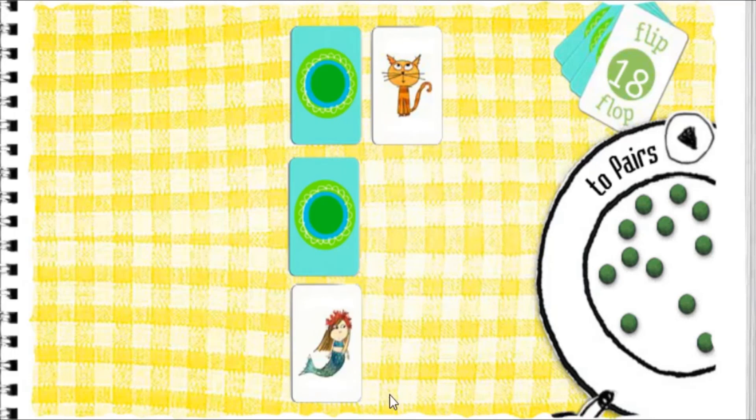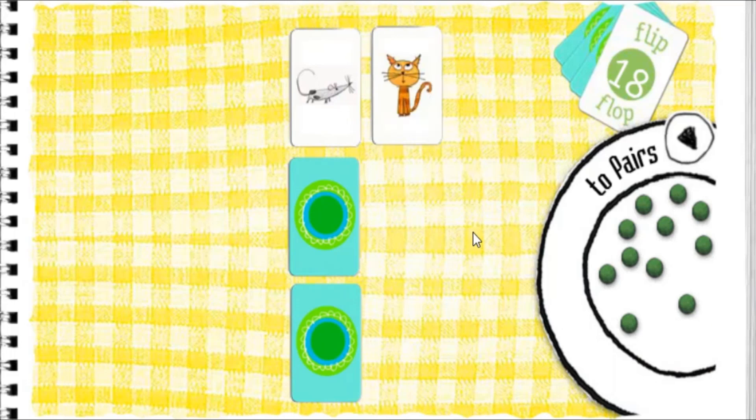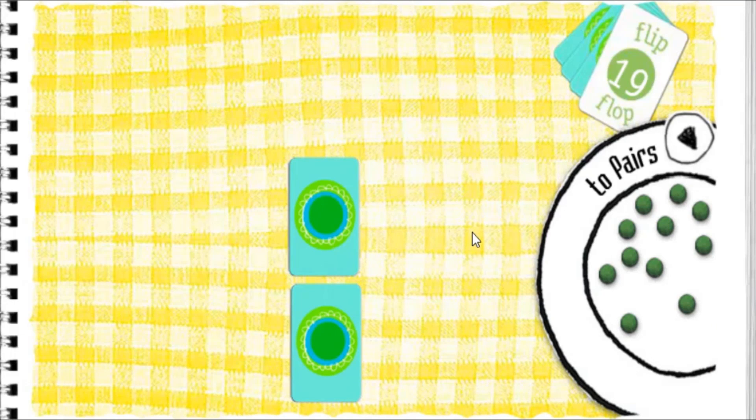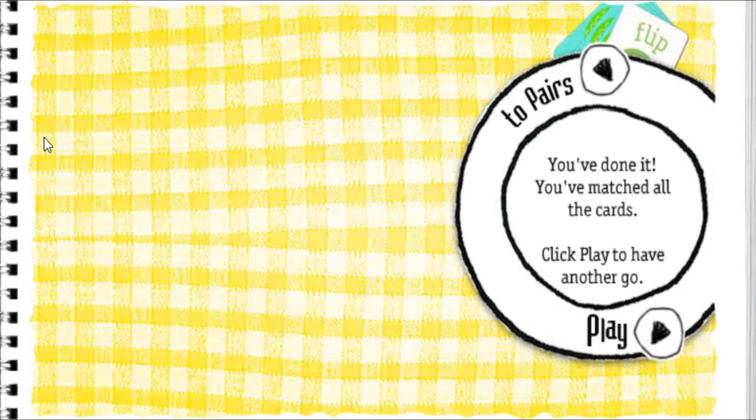Cat. Mermaid. Mouse. Cat. Flip-flop — because cats love to chase mice. Fish fingers. Mermaid. Flip-flop — mermaid's always the ocean nibbles. You've done it! You've matched all the cards.